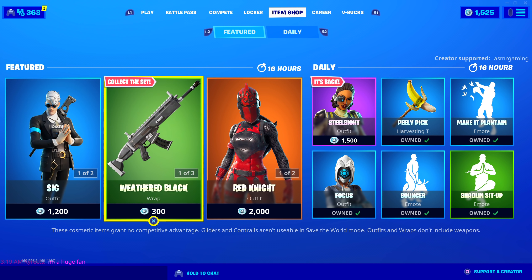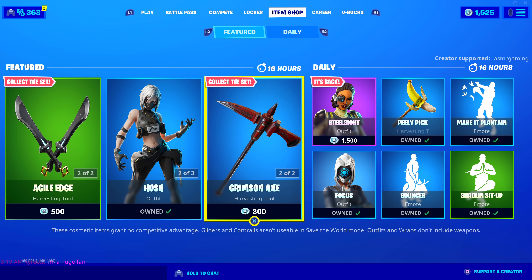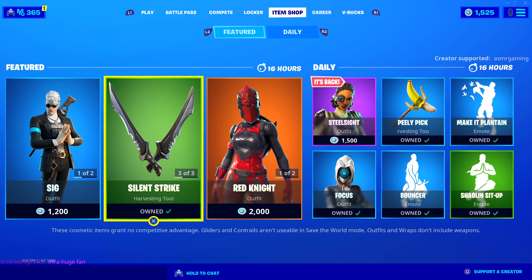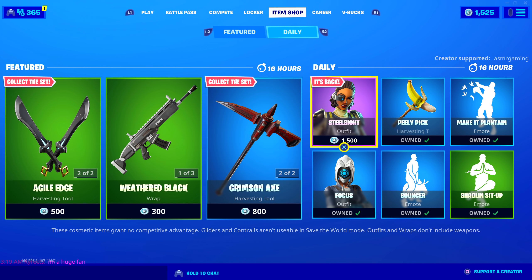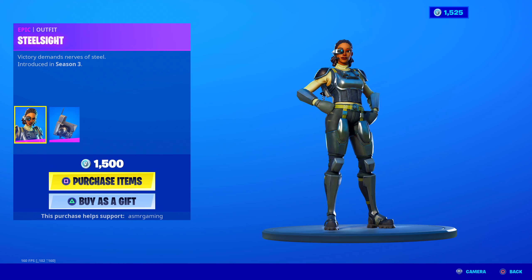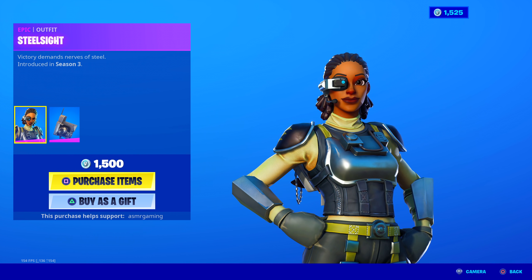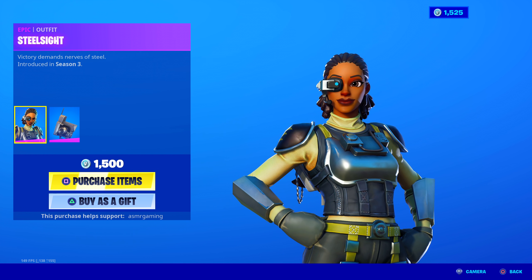Red Knight is back. Steel Sight - what in the world? Oh, Make It Plantain 2 - okay, I'm buying that. If you're picking anything up on the item shop today, be sure to use code ASMRGAMING. Wow, that is insane. Steel Sight - I swear I have not seen this skin for at least one year. I have not seen you in the item shop for like a year now. That is crazy. Victory Demands Nerves of Steel, introduced in Season 3 - Steel Sight.